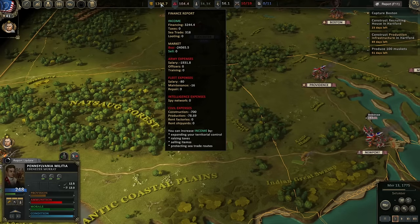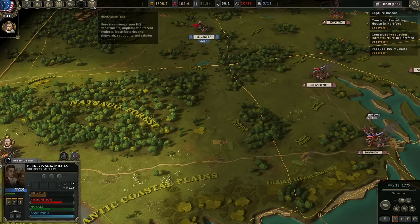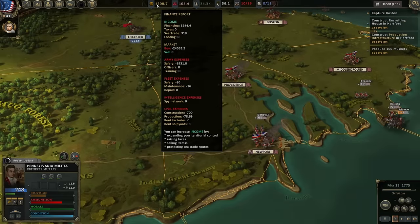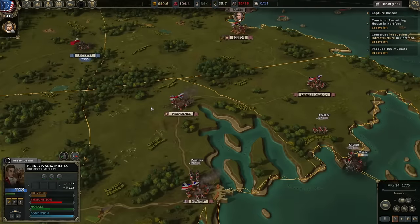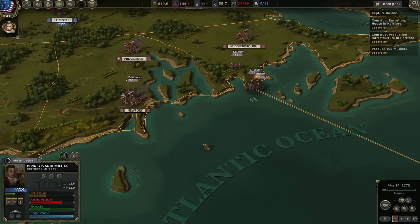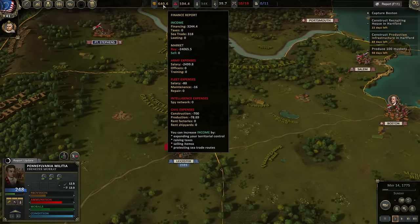Am I going to get more money? Financing $3,200. Sea trade $318. Army expenses $1,900. Fleet $80. Maintenance $16. Did we lose our ship when we lost Providence and Newport? It would appear so, although it says we have a fleet. Our army expenses are going up as we get new recruits.